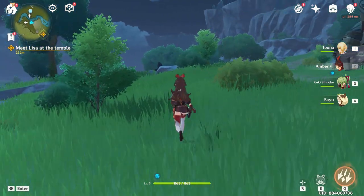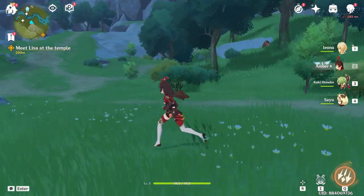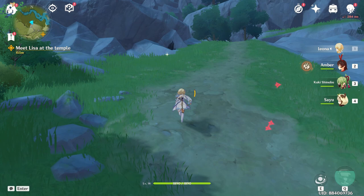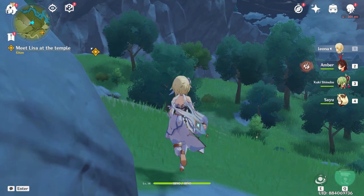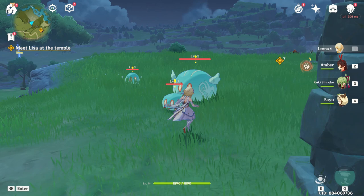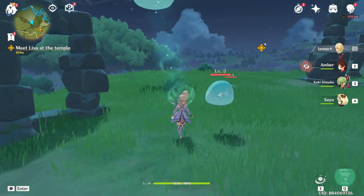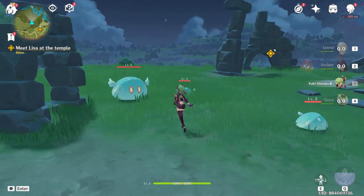Now we're on our way to the Temple of the Four Winds. We need to clear it out because in every temple there's that dragon egg or wind deck type thing, and we need to break that to lift the curse or whatever barrier Storm Terror placed in the village. Sorry about that — something happened while I was recording and the whole game got stuck, but everything behind that was working fine.